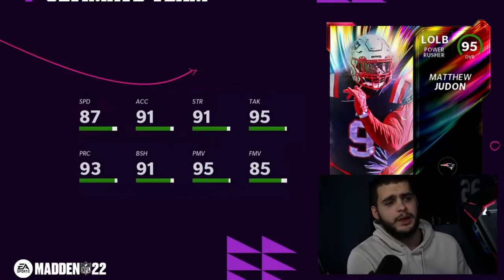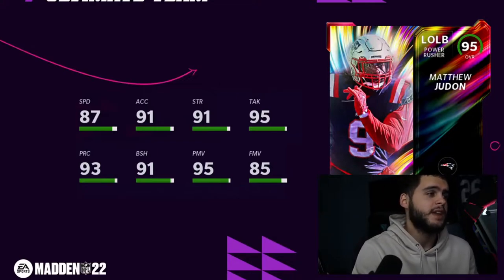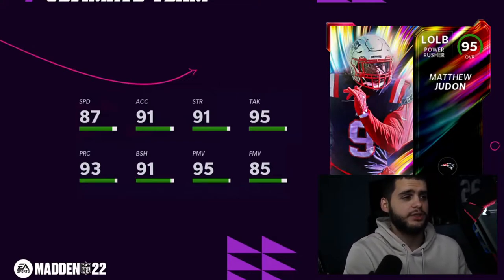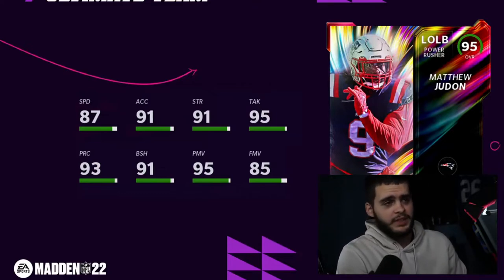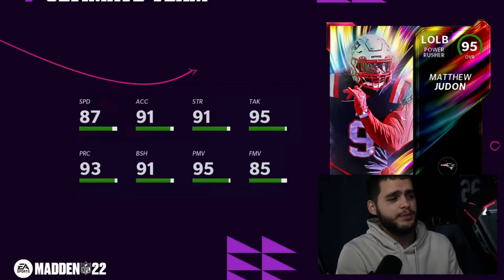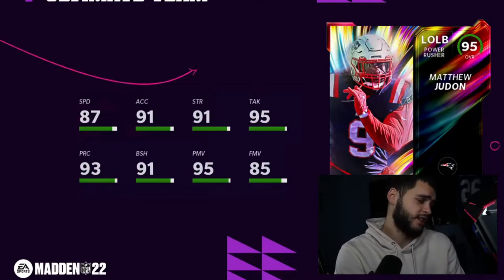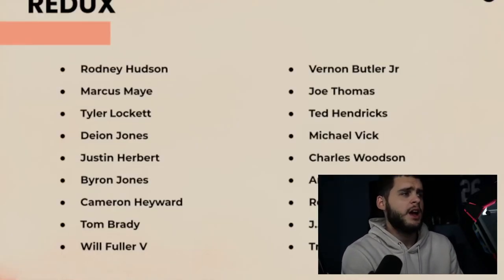Next we've got Matthew Judan, who was a big issue on Twitter yesterday with people not knowing who was who. It actually was Matthew Judan — 87 speed, 91 acceleration, 91 strength, 95 tackle, 93 play recognition, 91 block shed, 95 power move, 85 finesse move. It's actually a really good card. He's going to be an elite power rusher, an elite run stuffer, an elite tackler, and an elite play recognition guy. With 88 speed and 92 acceleration this card is really good. He plays on Ravens and Pats theme teams.